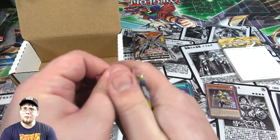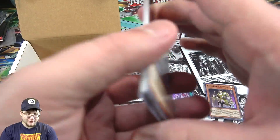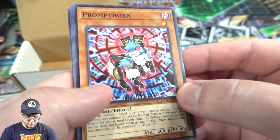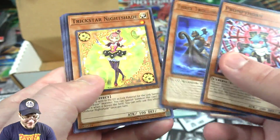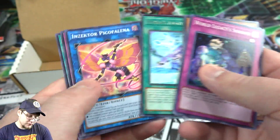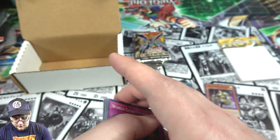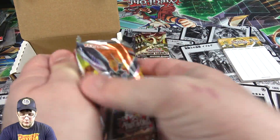Flames of Destruction — still a good set to open up, honestly. Sounds like one of the best sets we had for Vrains. World Legacy Sorrow. Sekka's Light — that's a good rare. No Called by the Grave. Alright, we got another one.